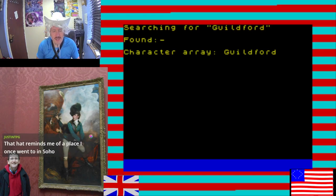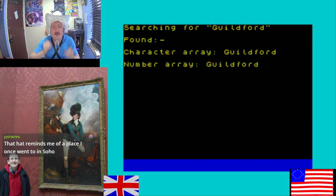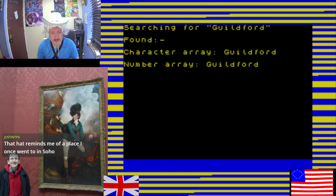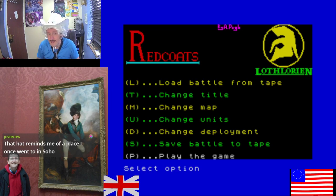The British under Cornwallis had been pursuing the American force for some time. Finally, Greene commanded the American force to make a stand in some fields outside the small town of Guildford Courthouse. The American force was much larger than the British, but many of the troops were militiamen who had little training and poor morale. Over a thousand of the American militiamen fled in the first British advance.